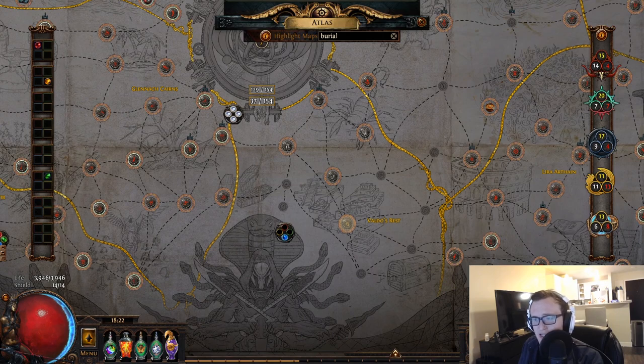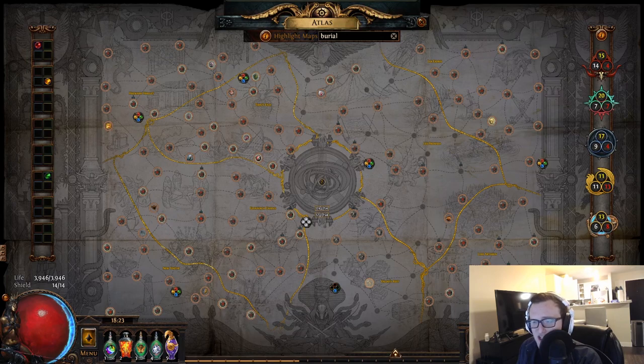So here's our Burial Chambers setup in Valdo's Rest. Essentially, Burial Chambers is the only T6 and T7 we have completed in this region when we have one Watch Stone equipped. Here you can see the T6s in the region, and here you can see the T7s — Burial Chambers is the only completed map in this section. The next step is to Watch Stone your atlas up to a higher tier. In our case we want the maximum Awakener level, so we put four stones in every other quadrant except Valdo's Rest. This atlas setup means Burial Chambers is the only droppable T6 map in the entire atlas. So if we were to run a T12 map and a T12 map were to drop, that T12 map will get downtiered all the way down to Tier 6, and the only completed map we have is Burial Chambers. This is the basics of how you can target farm a particular map.